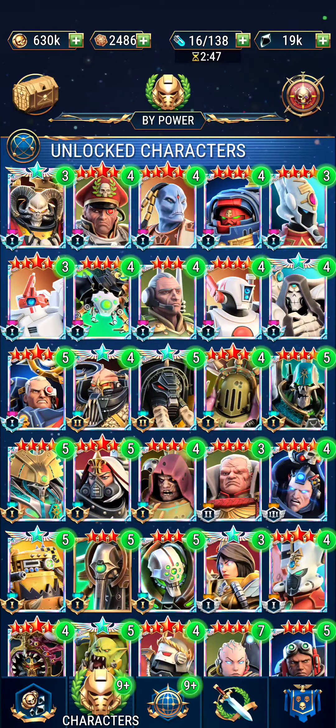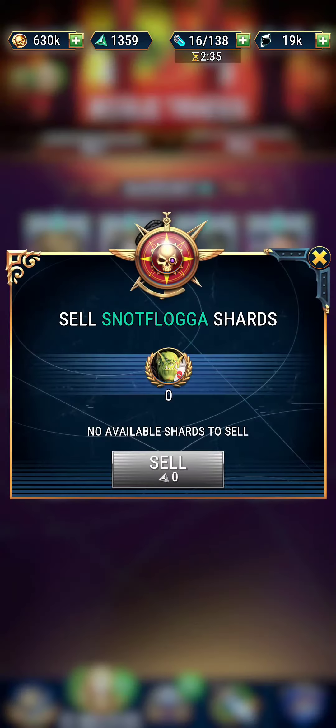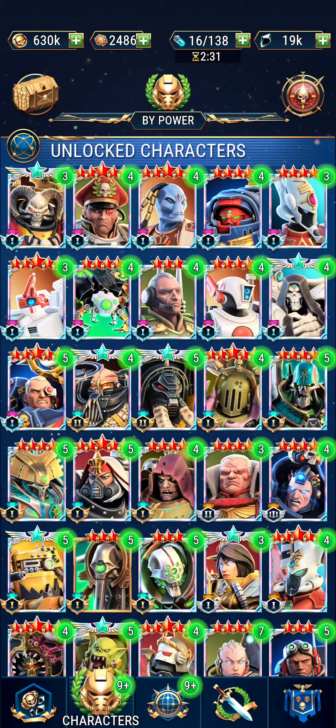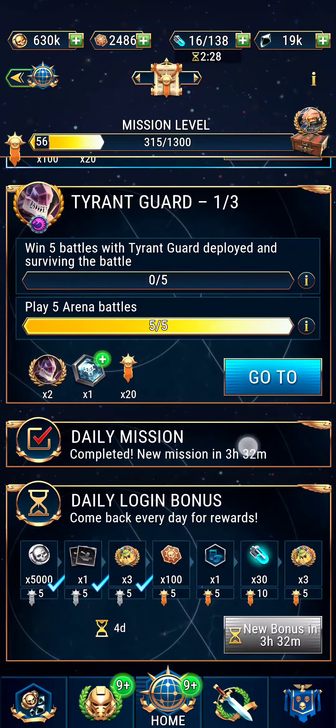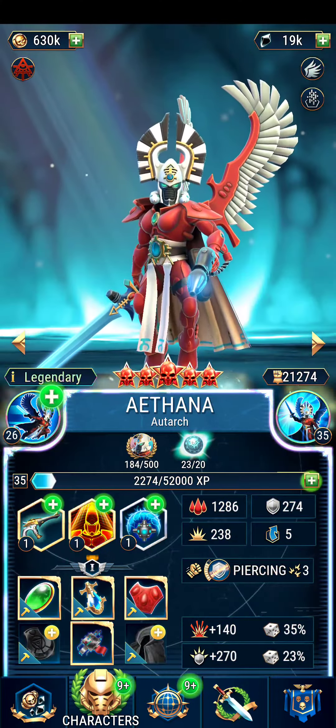Every day you get a little bit of shards for certain heroes — from your arena chest you get Snap shards, from guild raid kills you get Melada shards, from salvage run you get Snot Flogger shards, and from your daily quest you get Thana shards.